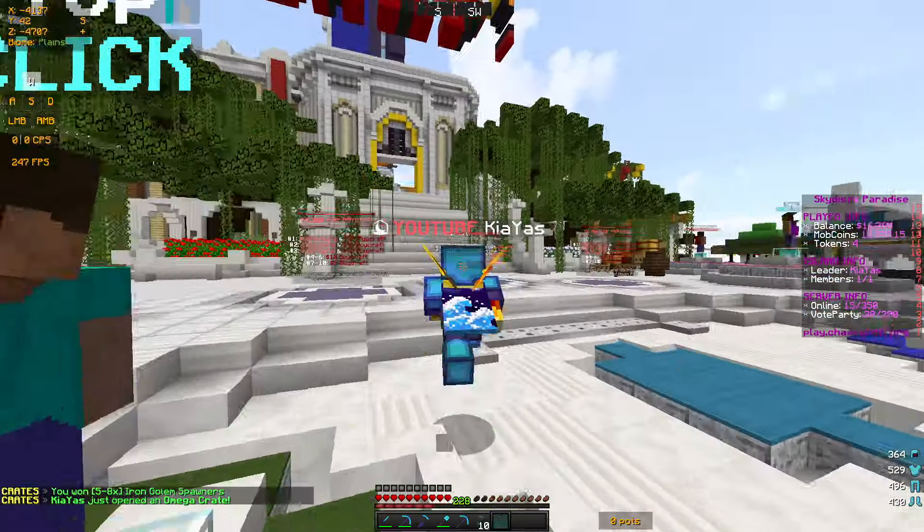Let's open that robot crate — I'm pretty sure these are very overpowered. I got a fortune robot upgrade, which is not too shabby, and a radius robot upgrade, which is also pretty good. Then we have some ultimate crates — we received a 2x, which is actually pretty overpowered and should help a lot with getting mob coins. Let's open the next one — we got a random good tag.